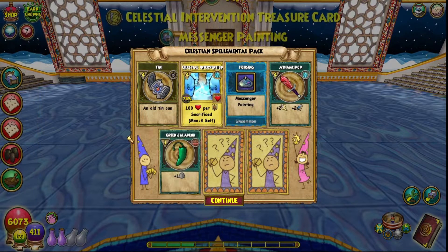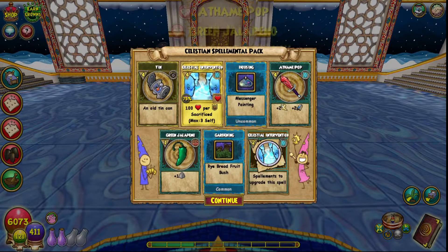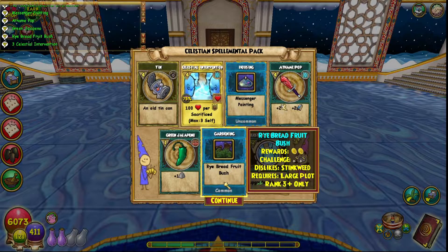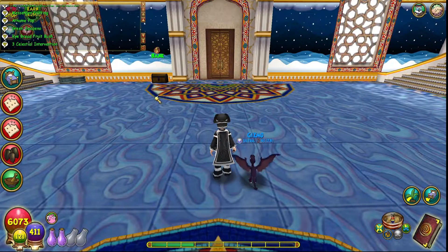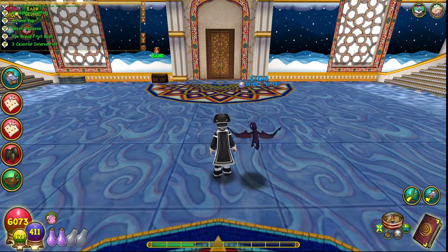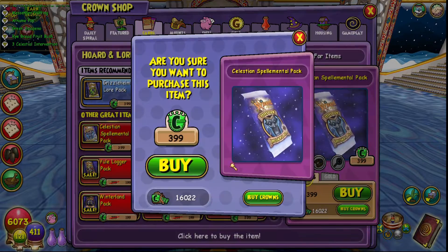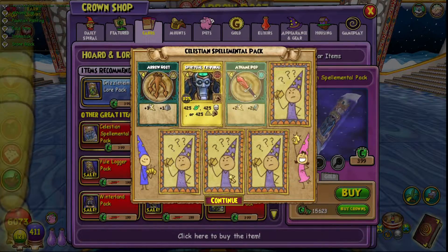I'm also really hoping for Spiritual Tribunal. Alright — Celestial Intervention, of course, the one that I don't want. I got three of them. You need 35 to actually get the spell, so I don't think it'll be too hard as long as we don't get too many Celestial Interventions, because that's the one I don't want since I don't have an Ice wizard.